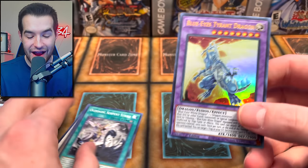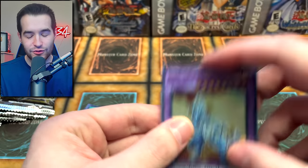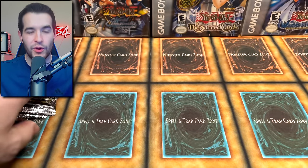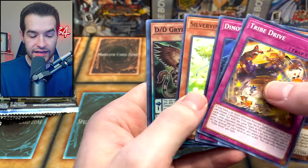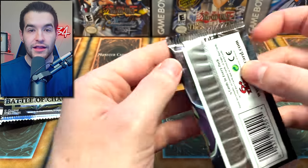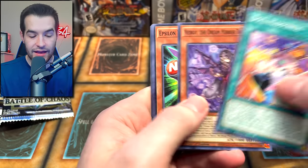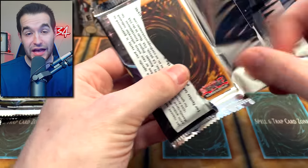Blue Eyes Tyrant Dragon — let's go! So we pulled that in both boxes. This is more of a Blue Eyes box, which is weird because it's supposed to be Dark Magician support. There's actually a lot more Blue Eyes support than I realized — it's funny we're pulling all the Blue Eyes stuff. Maybe we'll add that to our Blue Eyes deck. Don't forget — like the video, be subscribed, leave a comment with your favorite card to enter the giveaway.